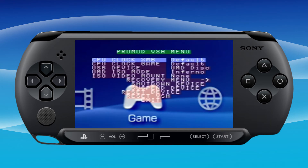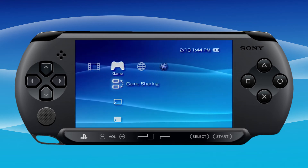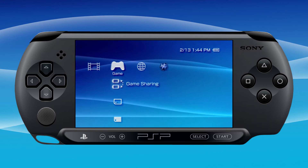Press select, go back into the VSH menu, scroll down to USB device and change it back to memory stick and exit. You don't want to forget that for the next time you plug in your PSP to your PC.